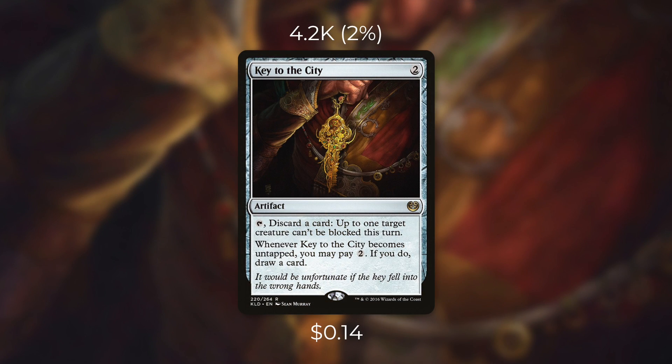Now let's move on to our next underrated Quest for Quarters card: Key to the City. Currently it's only 14 cents and sees play in just over 4,000 decks. It's an artifact that costs two, and it says tap, discard a card — up to one target creature can't be blocked this turn. And whenever Key to the City becomes untapped you may pay two; if you do, draw a card. This artifact can help you in a lot of ways. It can make a creature unblockable, which is a very powerful effect, and if you're playing a Voltron deck or just have a bunch of big beaters this can come in huge. You can even make a deal with someone else to get their creature through on another opponent. And although you have to discard a card, you get the option of replacing that card for two mana — essentially a delayed rummage that lets you get rid of the worst card in your hand and hope to get something better next turn.